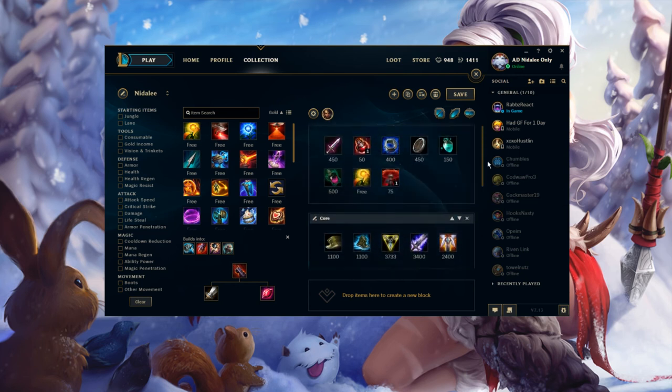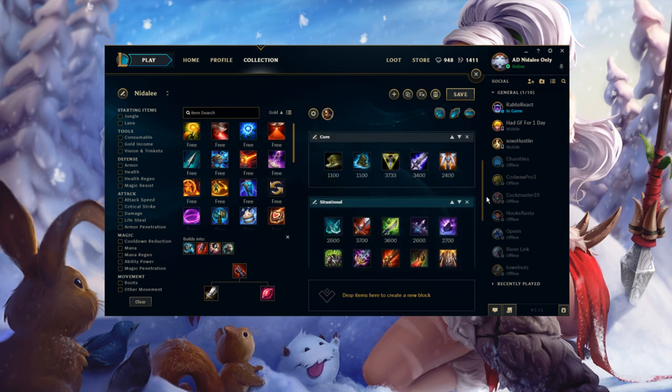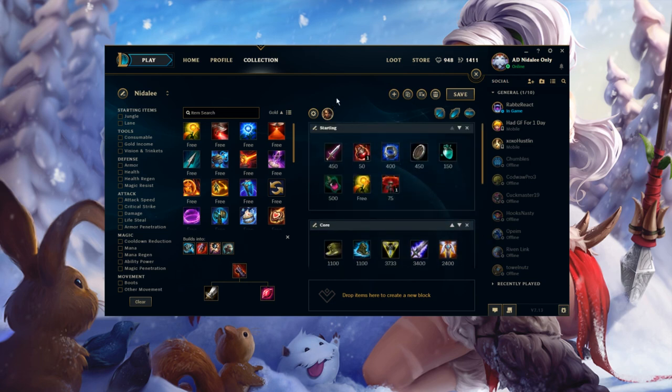So that's the item set. If you want to copy that, you should — too bad you can't copy item builds or item sets directly, but that's basically it for that.